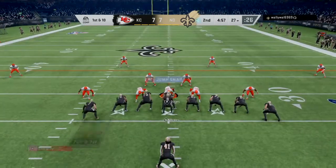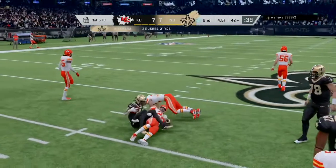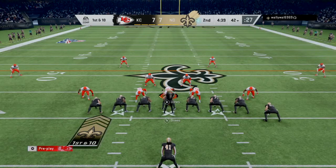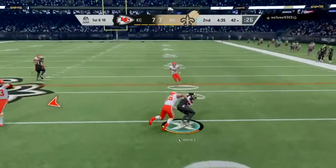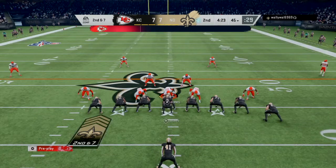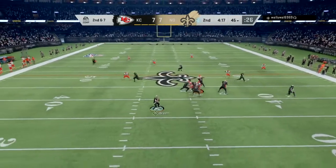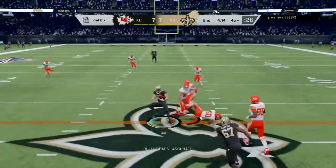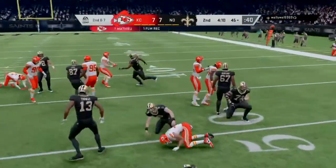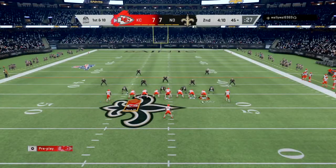He runs the ball with Kamara, having had success running in the previous drive, but only picks up three yards this time. I'm thinking pass now that he's run pretty well on both drives. Brees gets the ball off and I deliver a hit stick with my strong safety — the Honey Badger — and recover the fumble. Now I have the ball back in excellent field position at the 45 yard line.